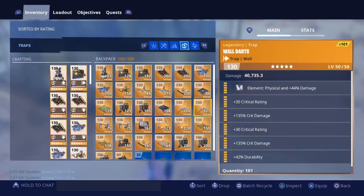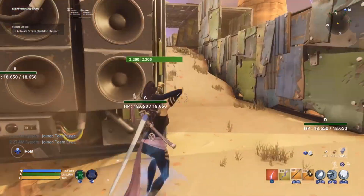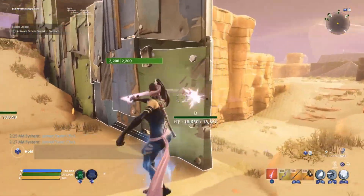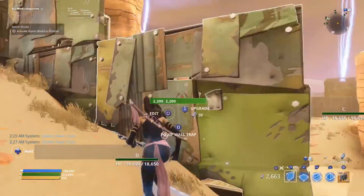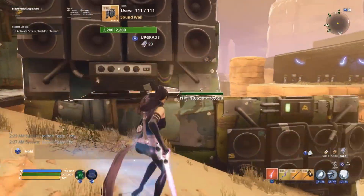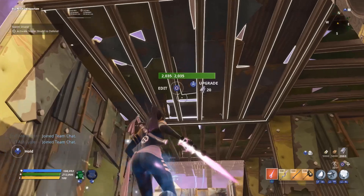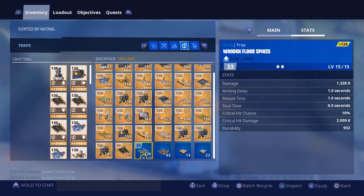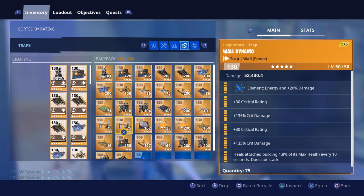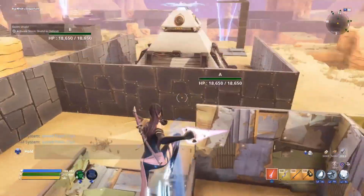Coming up through here there's going to be a one times reload speed sound wall - all durability - right here, and a two times reload speed sound wall right here. We can get rid of this wall because we want them to come up the natural ramp. We're going to have a two times reload speed sound wall here and here. On the ceiling there's nothing, but there'll be blue wooden floor spikes on the ground and all durability two times reload speed wall launchers - let me grab those from storage.